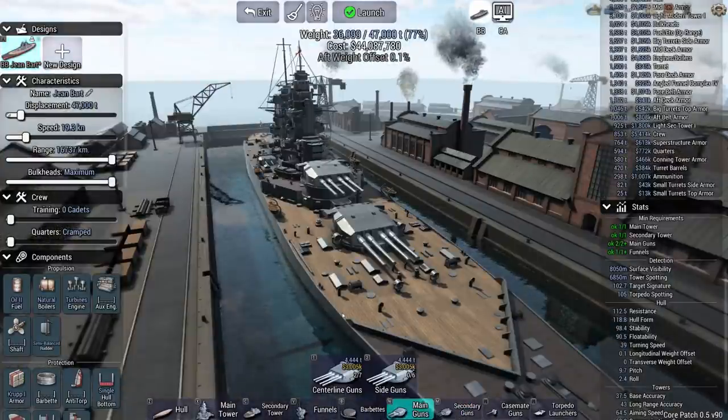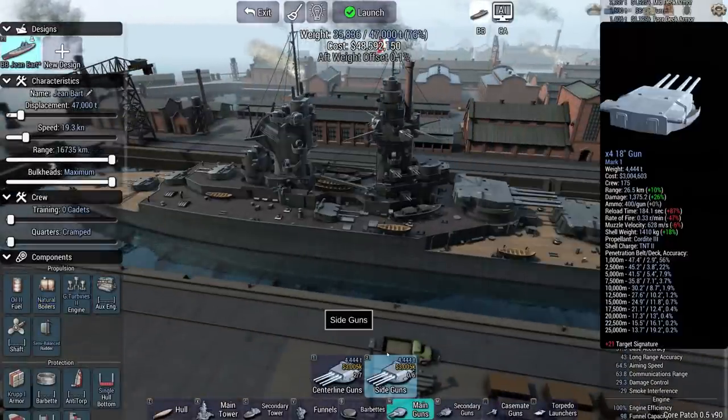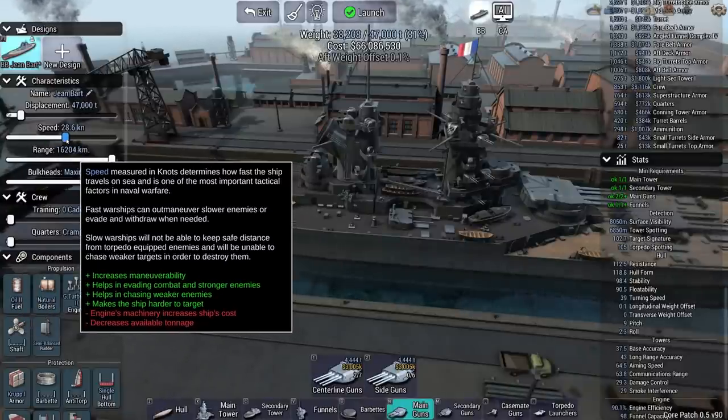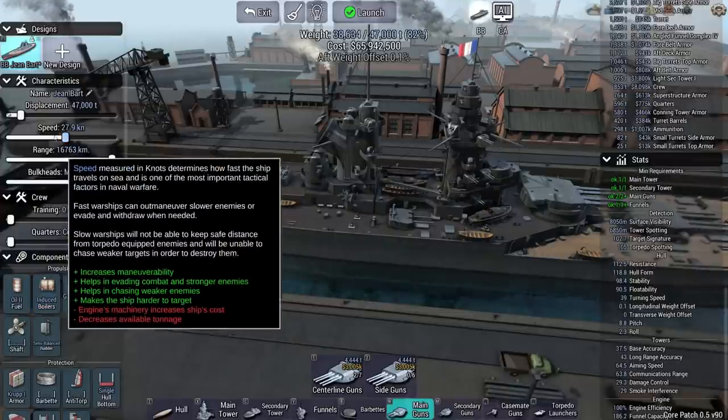Sorry about that. Let's get back to the building. We'll go with double-geared steam turbines. I don't think I'm going to get going very fast on natural boilers, but induced draught is probably fine.